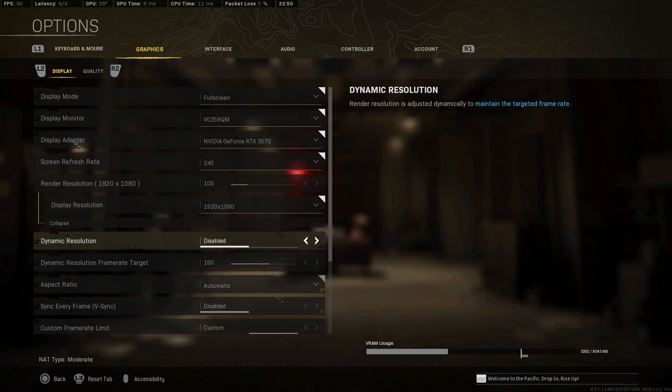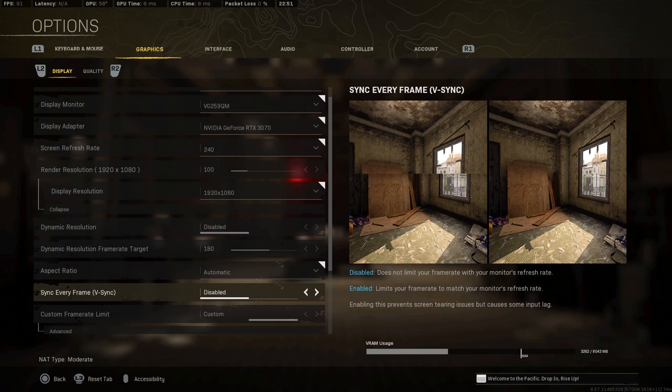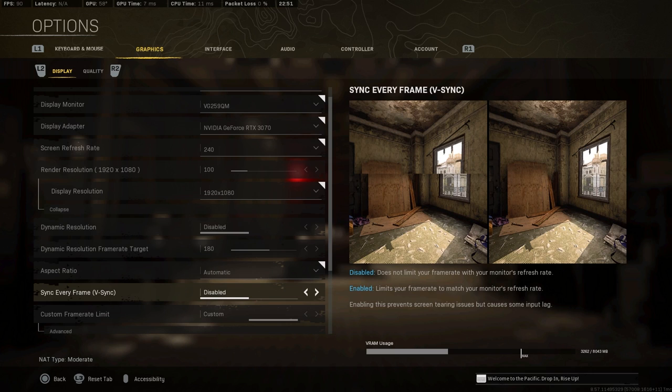Don't use dynamic resolution — it can be okay for lower-spec PCs, but I recommend against it. Instead, just bring your settings down to make your game as smooth as possible with the best visibility. Same with V-sync — you don't need it if you have G-Sync or FreeSync enabled. Also keep aspect ratio on automatic, which should always be 16:9.